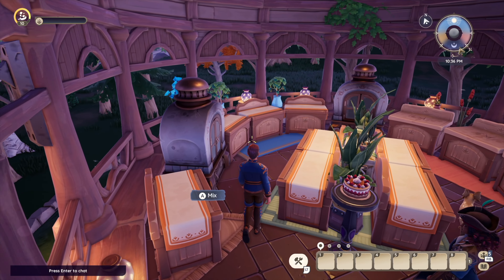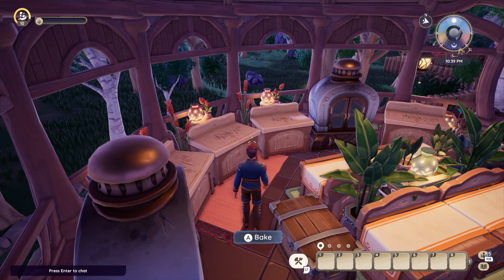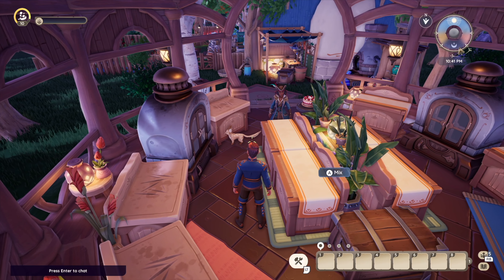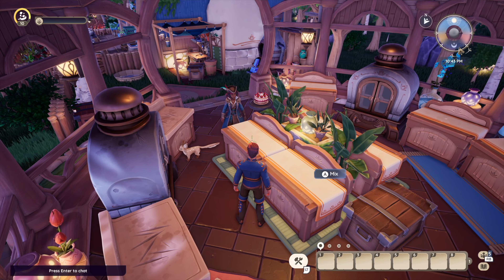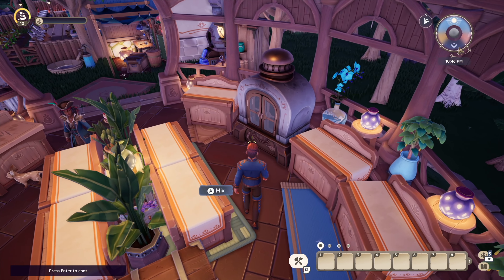Our next gazebo design revolves around cake parties. Paleo has made some adjustments to cake parties, but I feel like there's going to be more group activities in the future revolving around cooking. Just keep that in mind when you are thinking about gazebo designs — there might be a future where there's more cooking activities. Even though the cooking activities aren't as lucrative as they used to be, they're still fun to do if you're into that sort of thing.